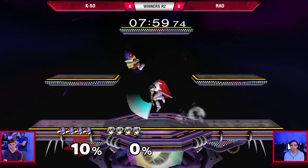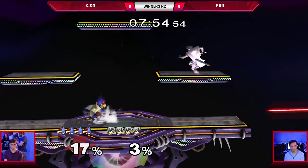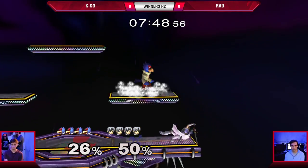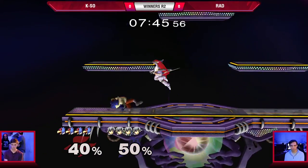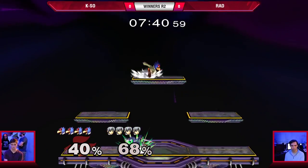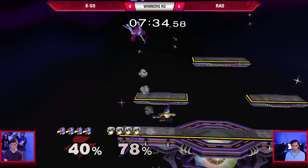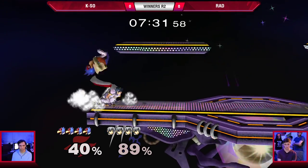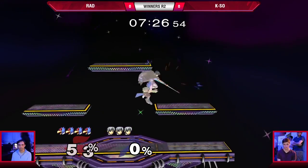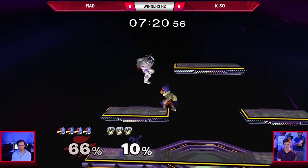So here we go into game one. We have some forward airs to open up here from Queso. He seems to be a fan of the Demar style for Marth, where you just kind of throw out forward airs and keep them out. It works really well on floaties, a little bit less well on spacies in my opinion, but you can still make it work.